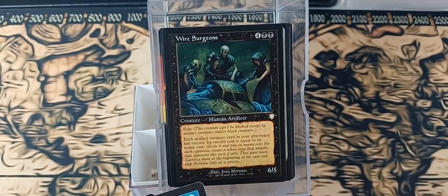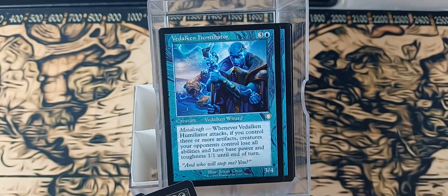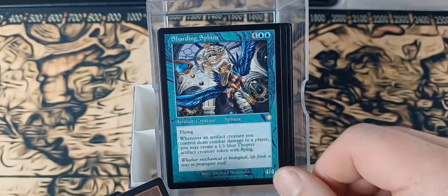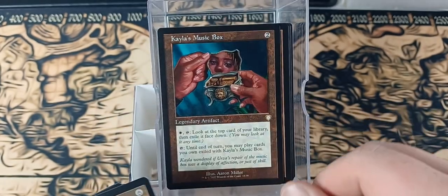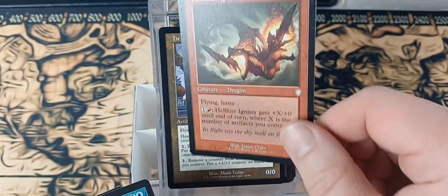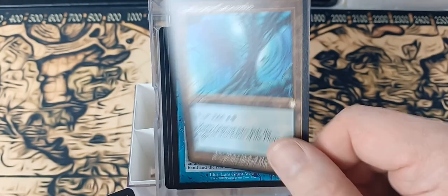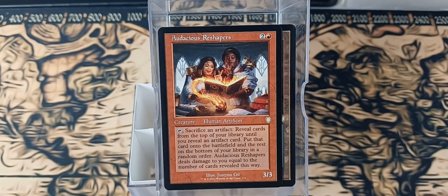Wire Surgeons, Workshop Elders, the Dalken Humiliator, Tezzurair's Devastation, Shadow Blood Ridge, Sharding Sphinx, River of Tears, Brotherhood Sin Rebirth, Prairie Stream, Kayla's Music Box, Hexivus, Helkite Igniter, Glint Raker, Dark Water Catacombs, and lastly an Auspicious Reshaper. Holy moly.